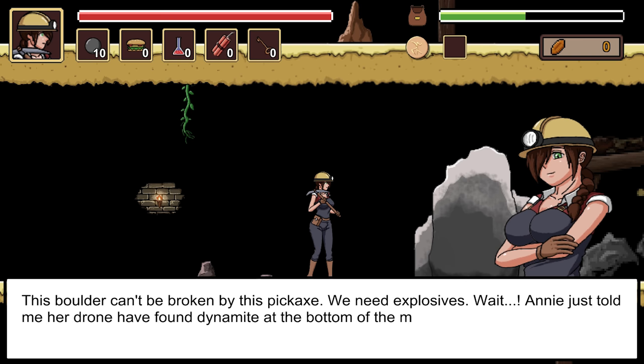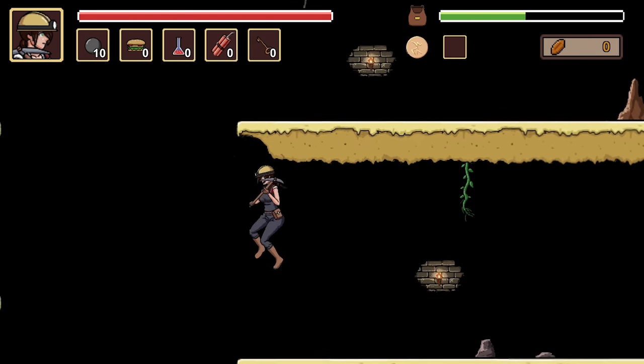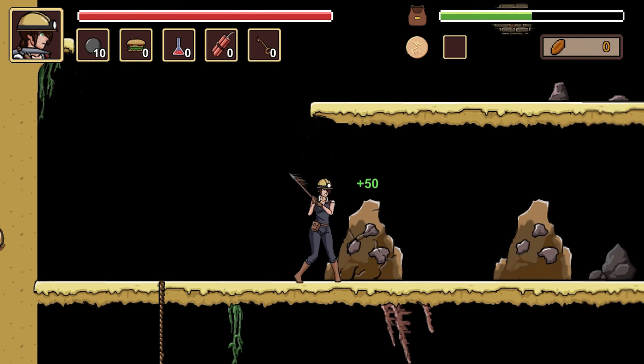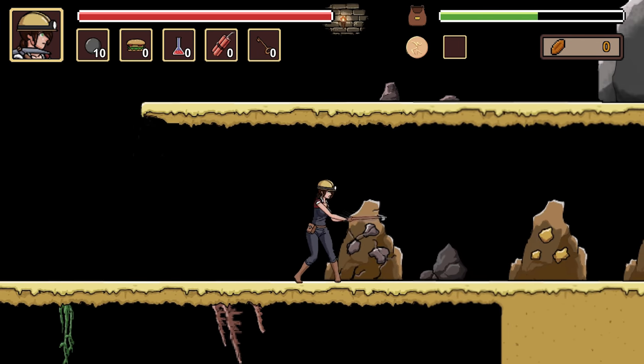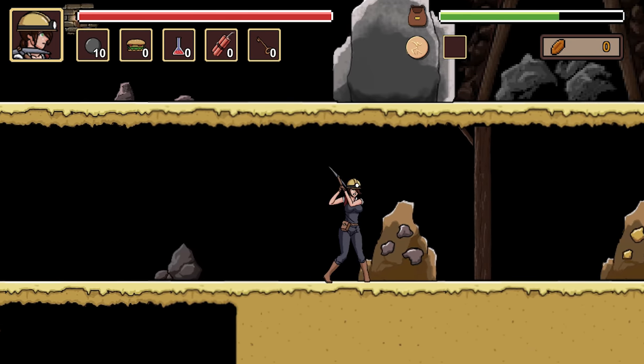This boulder can't be broken by this pickaxe, we need explosives. Annie just told me her drone has found dynamite at the bottom of the mines, let's check it out. I don't see any, but I guess we just believe Annie - her sister here. She does have this magical drone that gives us an amazing zoom-out ability, so she must know what she's talking about.